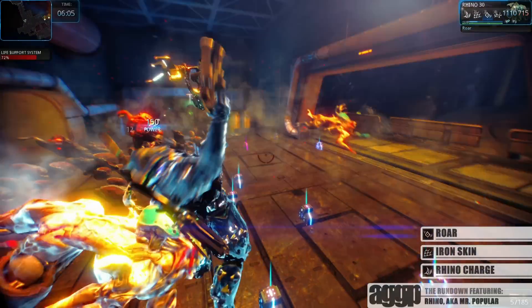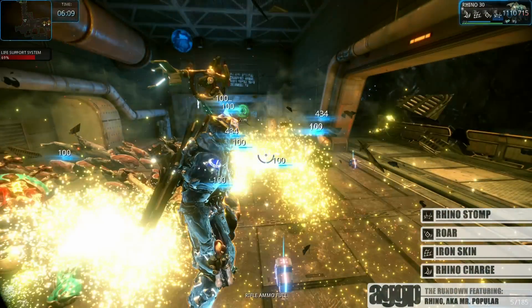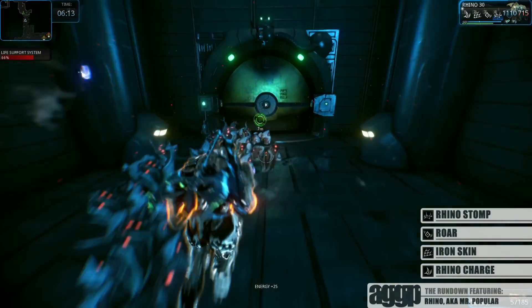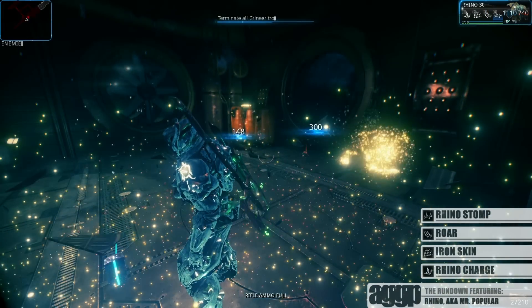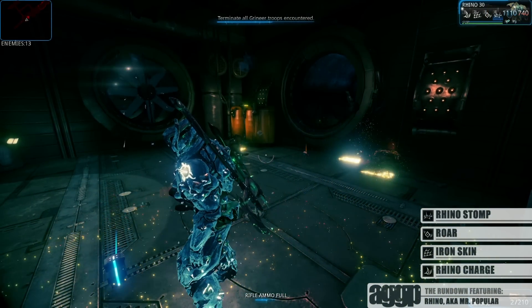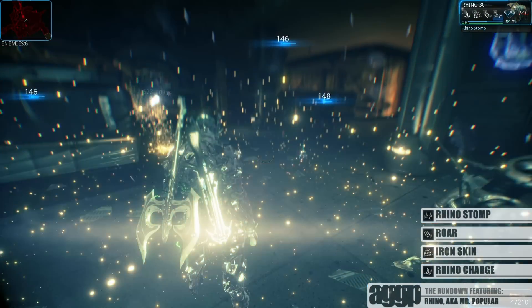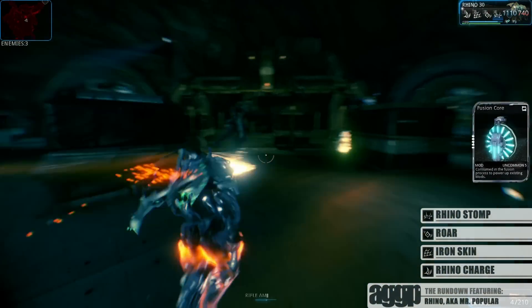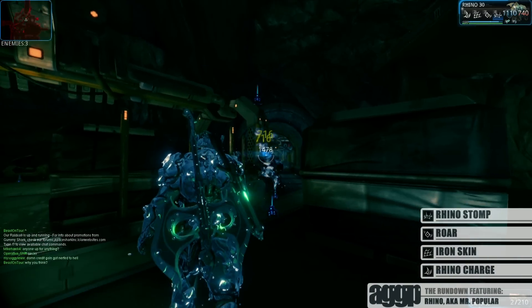His final ability is Rhino Stomp. Rhino slams the ground, sending out a massive shockwave that deals damage and momentarily locks any remaining enemies in stasis. Now as many veterans of this game know, late-game damage on ultimates isn't the most amazing thing out there. But what makes this ability mind-blowing is that it will literally lock down any enemies that weren't killed by the initial damage. So while at higher levels you may not kill an Ancient outright, at max rank you can lock it down for 8 seconds and you and your team can proceed to clean up.